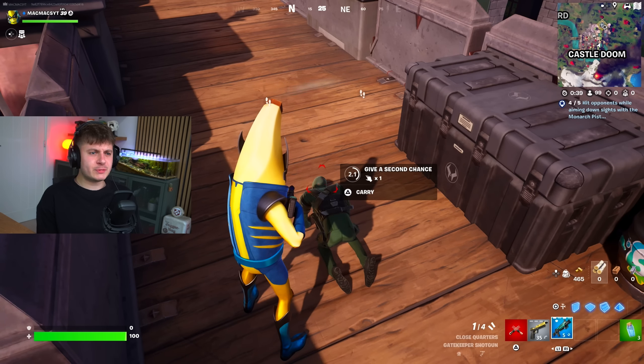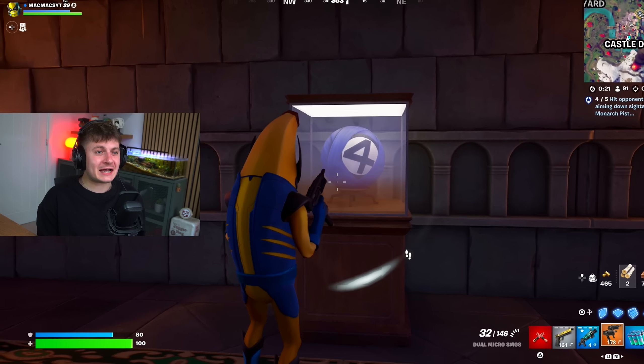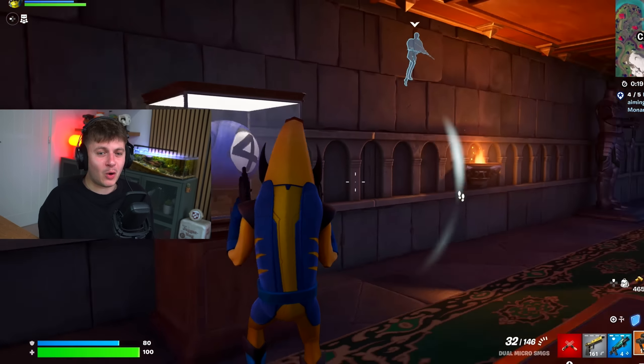Doctor Doom killed Thanos! There's a little secret room here. So he's killed Thanos, he's killed Magneto, he's killed the Silver Surfer. He killed Mr. Fantastic — the stretchy guy from the Fantastic Four is now a rubber ball. Who's that he's killed? It's Sue Storm from the Fantastic Four — he's killed her too.